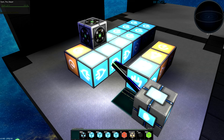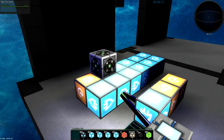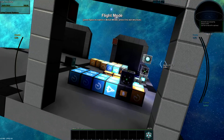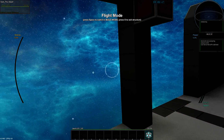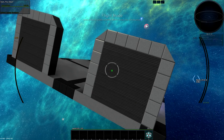In my last docking tutorial, I went over the operation of this advanced dock here, and it's pretty simple. You fly in, open the door, dock, and it closes the door behind you. When you depart again, it opens the door and holds it open for a set amount of time, and then closes it again.